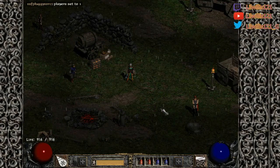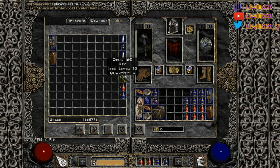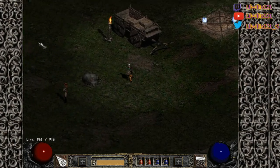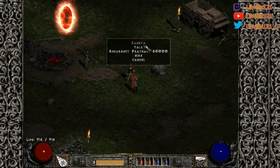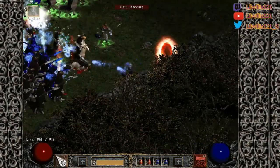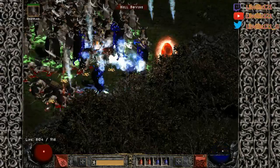Let's hop onto my Pluggy Sorc here. We'll go Hell, and as you guys can see we can actually teleport in town. This character is currently specced as Blizzard. You can do this from level one if you really want — I would be very careful running 30 times mobs at level one, but it is possible.